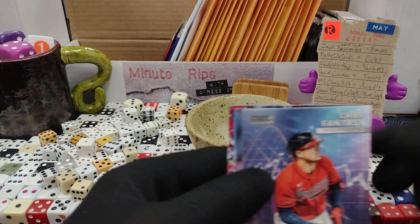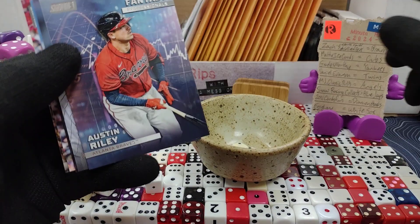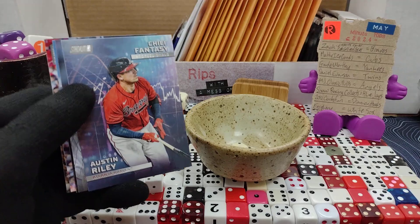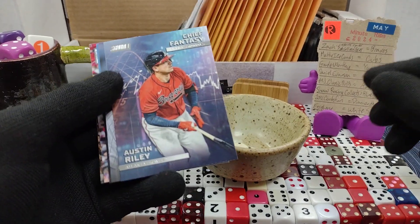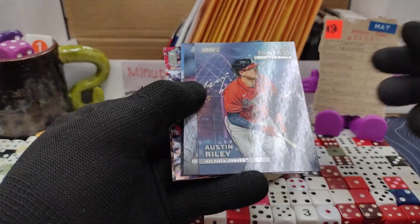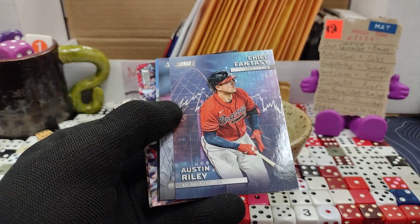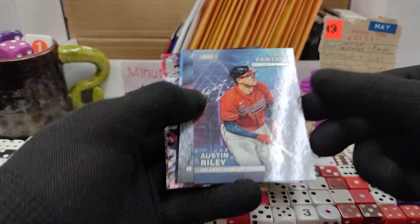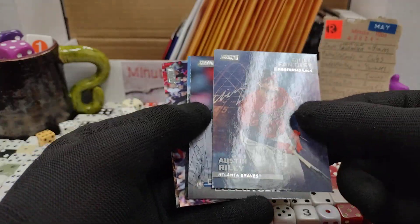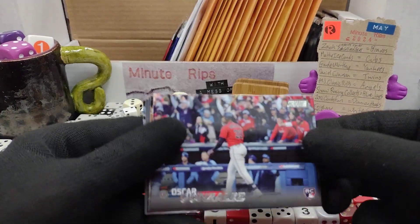Welcome back to the insanity that is Minute Rips. We have now gone through half of that 16-pack hobby box, which has two hits in it. We've done all that in the first month and we haven't gotten either of the hits yet. Can't put Austin in the number one spot because there's no autograph, so he doesn't fit my 'all the wrong Austins' theme. That's Braves, Cubs, and Braves for you guys.